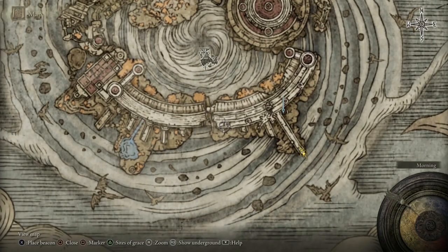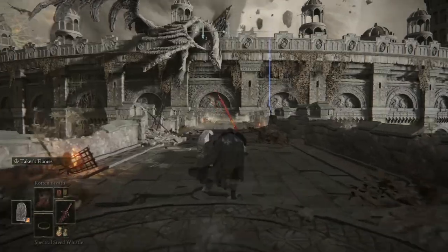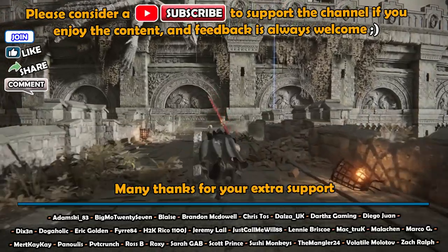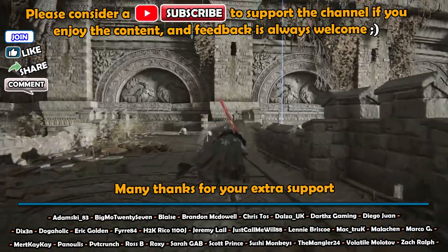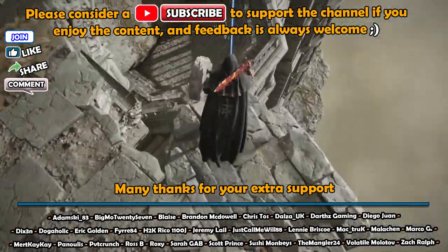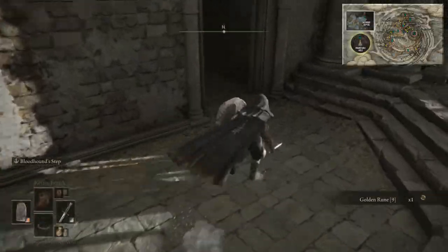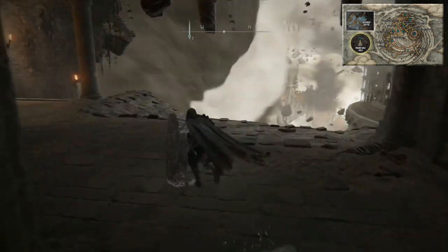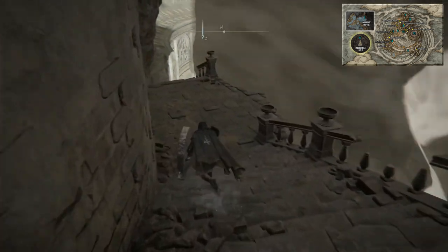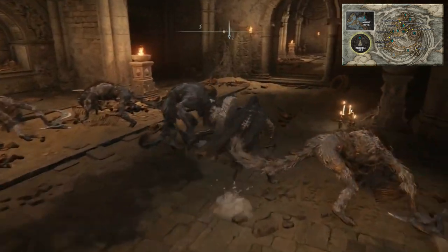We're in Crumbling Farum Azula now and we're going to head forward along this path and drop off to the right. This area is pretty linear to begin with — the path does break up a bit later with various paths to follow. Come down here, drop off the edge on the right and there should be a golden rune nine on that last ledge. Follow the path and it'll bring you to a rune with some wolf-type enemies — just pass those.